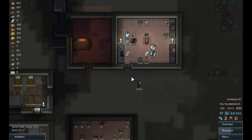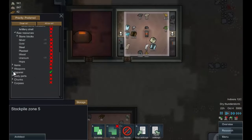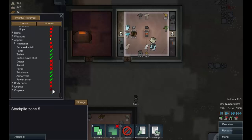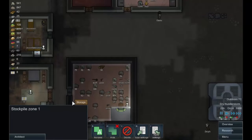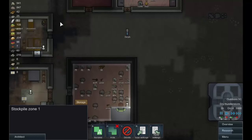We've got a normal quality item - excellent! Let's think about storage organization. In this apparel storage we don't want to store headgear, personal shields, dusters, jackets, parkas, or power armor there. We'll put a separate storage here for headgear, personal shields, dusters, jackets, parkas, and power armor - that stuff we can sell if we need to.